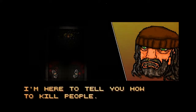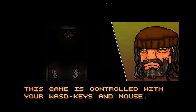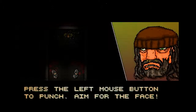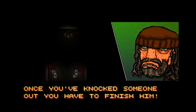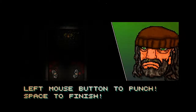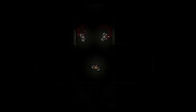I'm here to tell you how to kill people. Oh, that sounds like useful information. Thank you, hobo man with weird beard and such. This game is controlled with your WASD keys and mouse. Press the left mouse button to punch, aim for the face. Once you've knocked someone out, you have to finish him. To do so, you press space. Left mouse button to punch, space to finish. Do you understand me? Don't mess this up. Sure, random man.